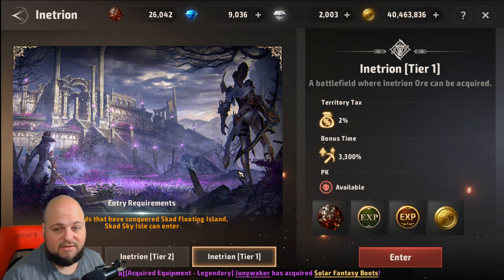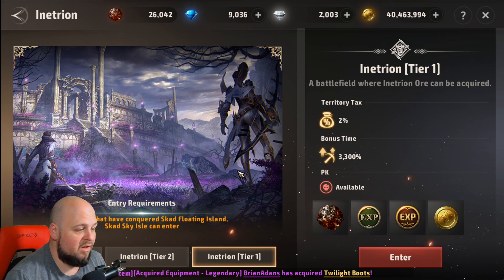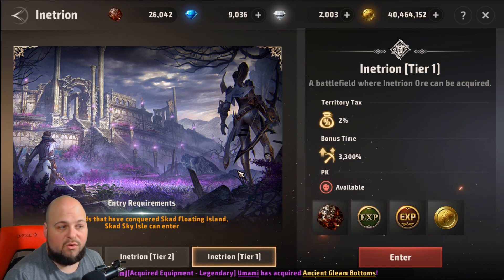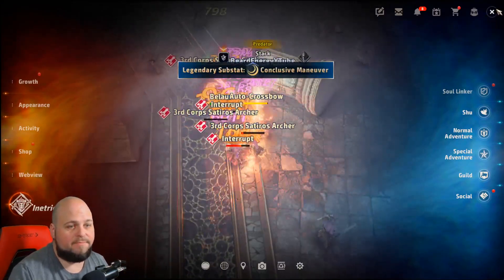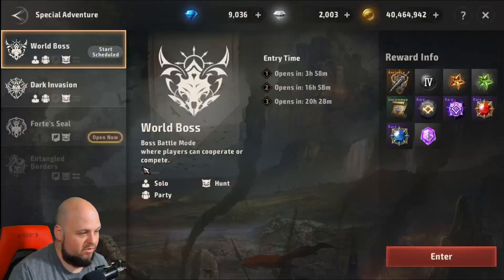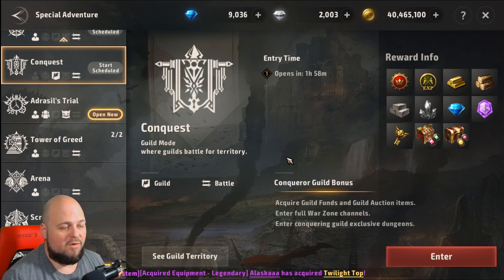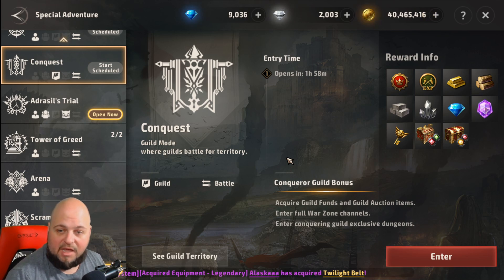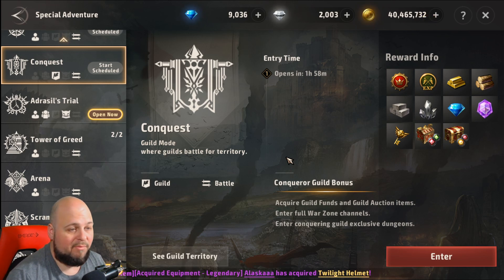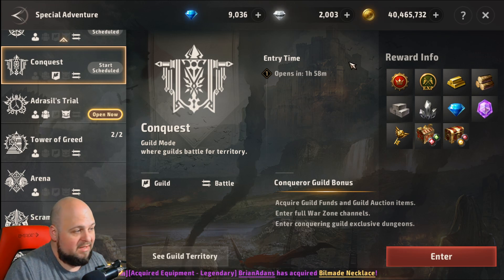The guild I'm in has two guilds on the server right now — Stark 1 and Stark 2 — that currently own these two areas. You basically have to fight for these once per week. This is similar to Mirror 4's valley war. The conquest is in one hour and 58 minutes — it's a war where you fight for the territories so you can get the best ore farming possible.